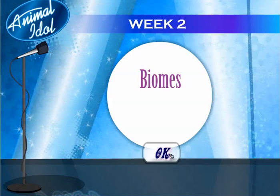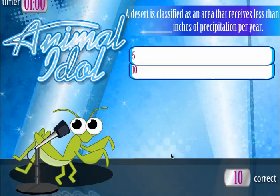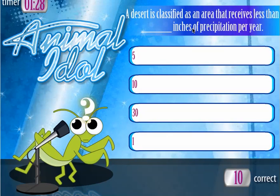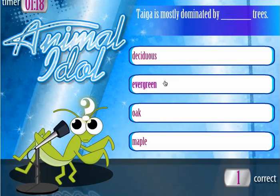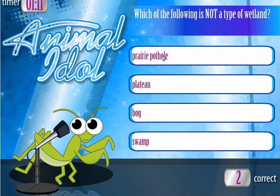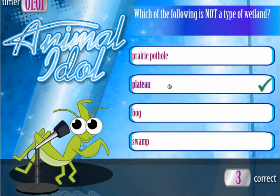Biomes — alright, I'm ready. This is habitats. A desert is classified as an area that receives less than blank inches of precipitation per year. I believe that is ten — yes! Taiga is mostly dominated by evergreen trees, also known as the boreal forest. Which of the following is not a type of wetland: a prairie pothole, a plateau, a bog, or a swamp? A plateau certainly is not a wetland — perfect.